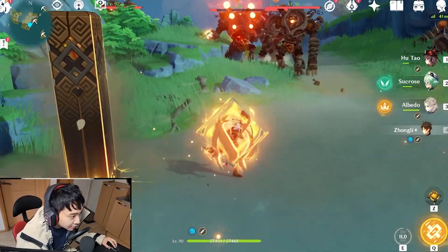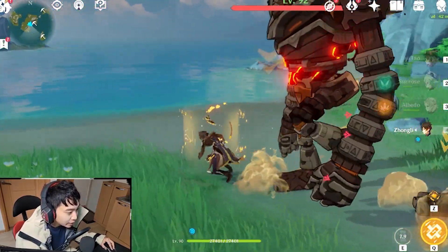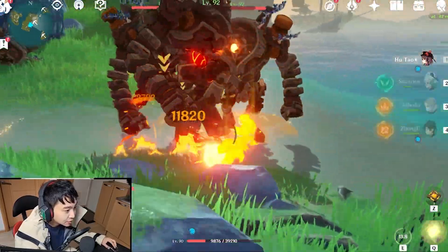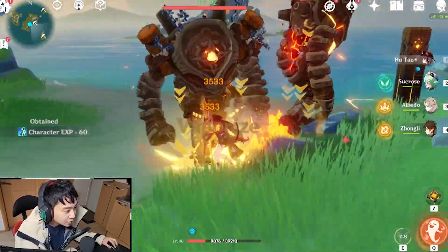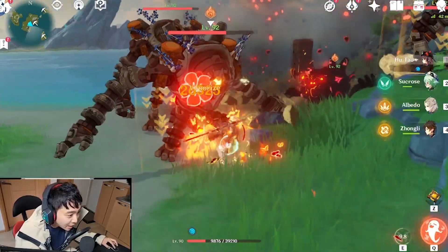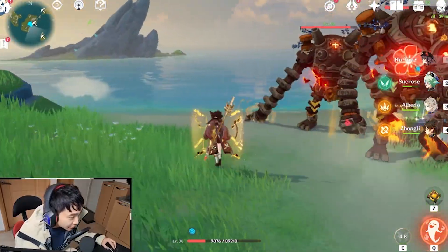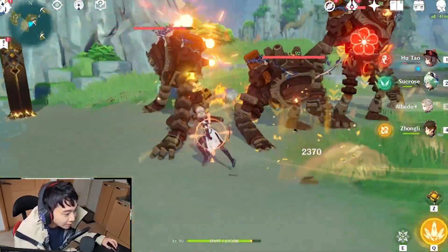So Yoimiya is going to be kind of like Hu Tao and Albedo combined. When she uses the E skill, it's similar to Hu Tao's E and you're just going to be doing nasty pyro damage with normal attacks. Then she uses her burst, which is kind of like Albedo's E.